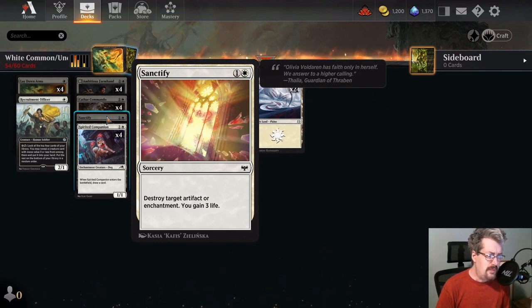Sanctify — kind of in the same vein. Artifacts and enchantments are so common you might want to go in for a copy or two of Sanctify. At least having one copy might be a silver bullet you want in a control list. Even in a midrange list, the 3 life gain helps you win a race with the opponent, or in a control deck helps you stall for time. It's an overall useful effect in this format. You might not want 4 copies, but crafting at least one is good.